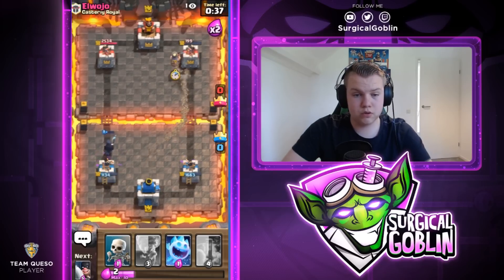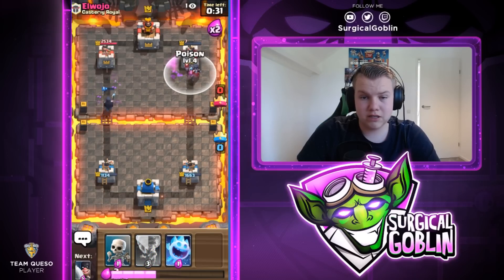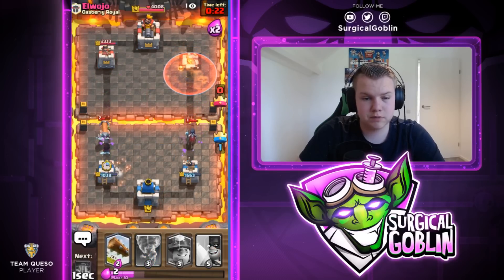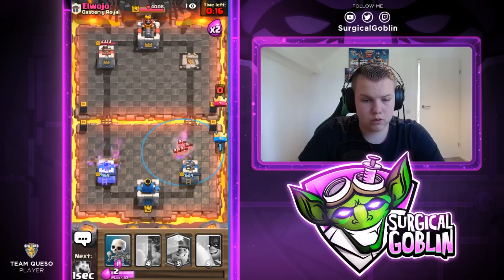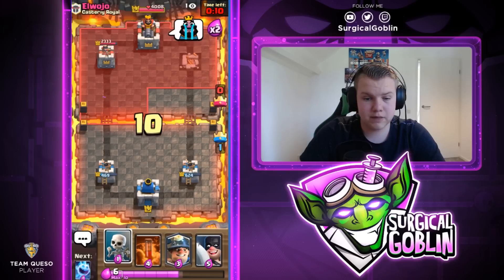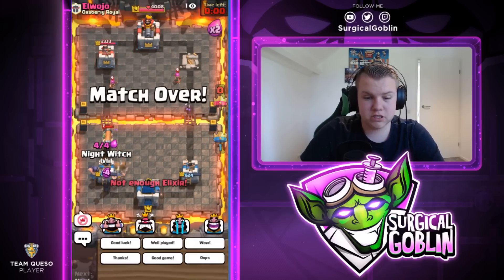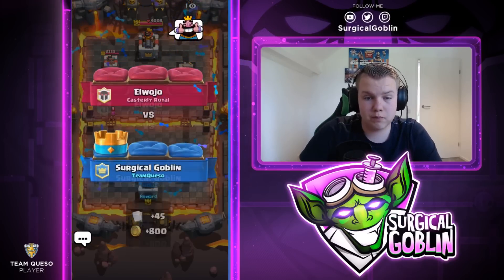He spent a lot of elixir - we should be able to defend. He has a Log, a Lightning, and a Zap - the tower will go down on the right side. The Miner actually does hit. The Poison was a little bit off - I misclicked. He goes again with a prediction but the Ice Spirit was in time. We need to watch out on the right side. I'll lock the Barbarian - a Log, Zap, and Lightning would be enough but I don't think he has the elixir for it, and we could always Lightning bait with the Night Witch. It's GG anyway - time ran out, he didn't have enough elixir for Lightning, Log, and Zap. Good game, well played and thumbs up.